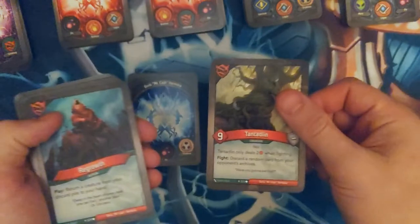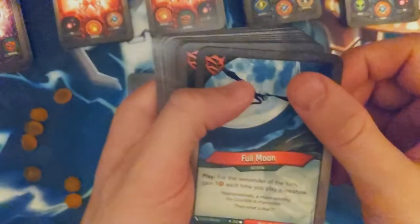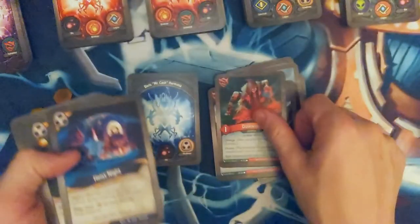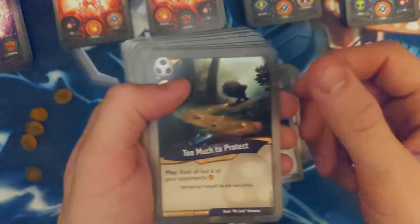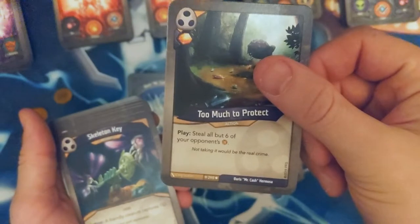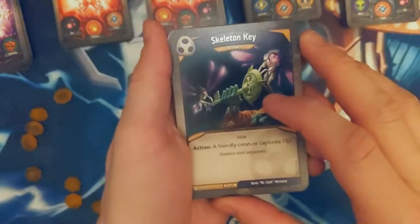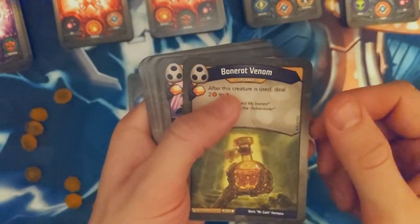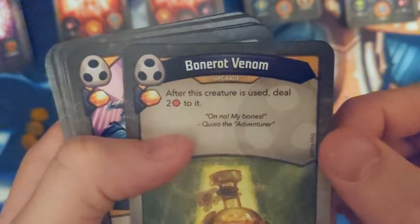They're everywhere. Regrowth — got a nice key cheat in here. Full Moon. Love this card — Dusk Witch, Heist Knight, too much to protect — nice, I don't have any decks with this card, this is such a fun one. Skeleton Key, Little Niff. Bone Rod Venom — after this creature's used, steal two to it. Oh no, my bones.